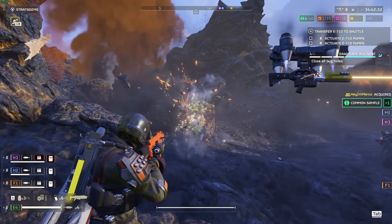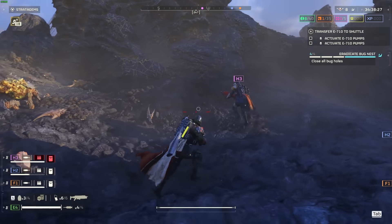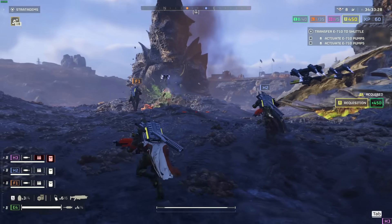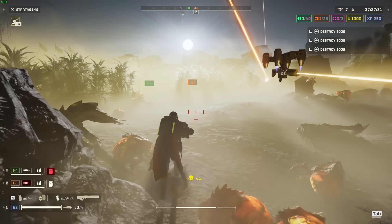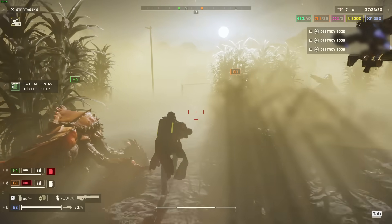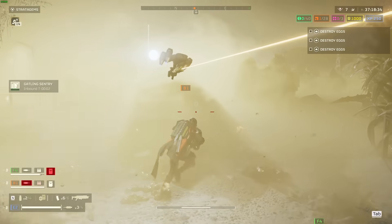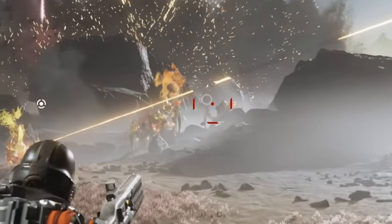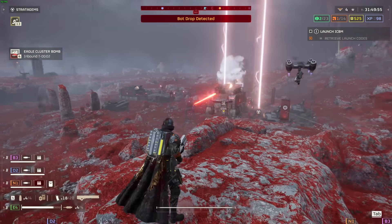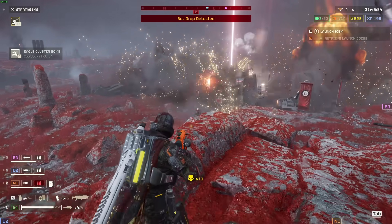The Helldivers 2 combat loop consists of traversing the battlefield while completing objectives and grabbing loot while patrols spawn in around the map. You are better off, in almost every case, avoiding the enemy patrols whenever you can — you do not get any XP or resources for taking them out, and all that will serve to do is bog you down unless you can eliminate the patrol quickly. When a bug spooches into the air or an automaton launches a flare, you can bet that reinforcements are inbound. This is where things get real nasty, real fast in higher difficulties.